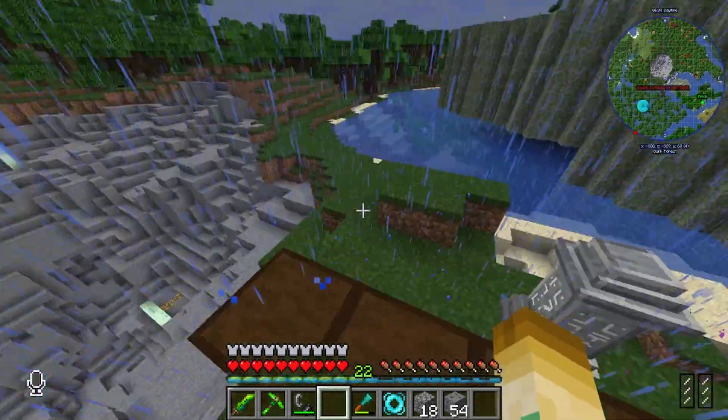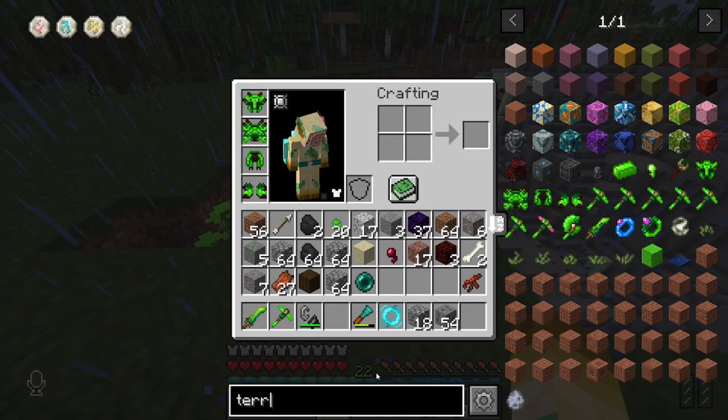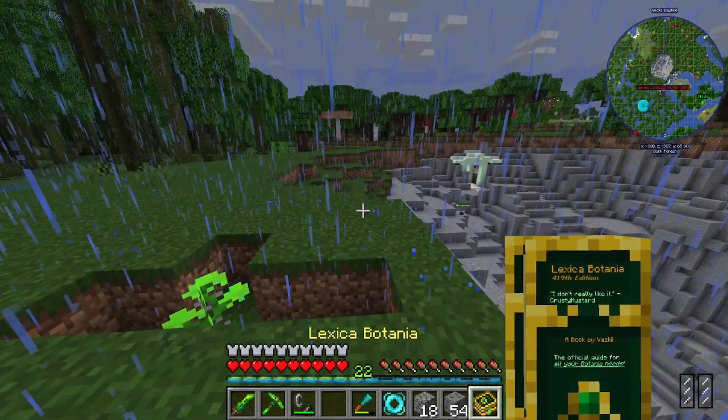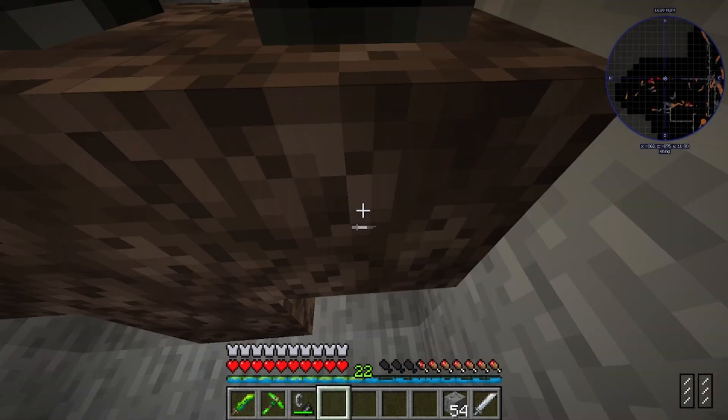I guess we'll see if we can do anything different for today's episode. For the Botania, we need to do the Gaia ritual thing with the Gaia pylons. Hold on, let me get my Lexica Botania out. With the Gaia pylons — oh, oh, oh, there we go.